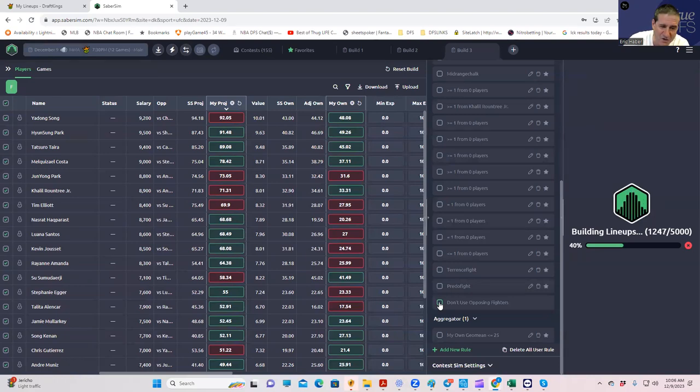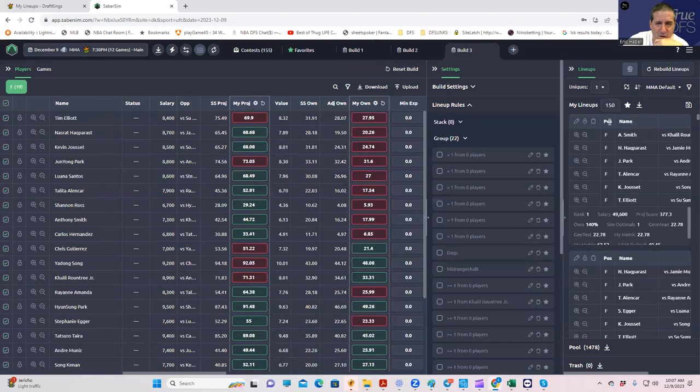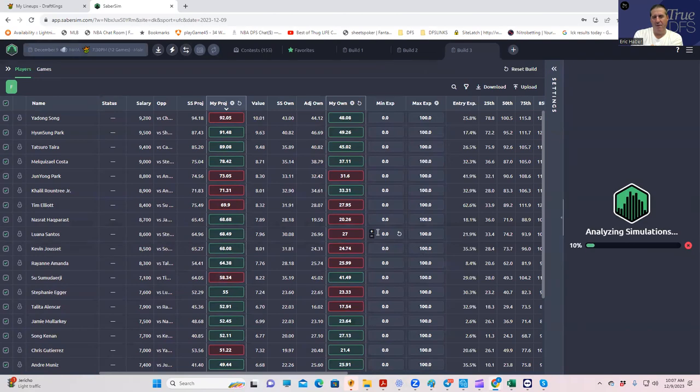With an 11-fight card, allowing opposing fighters could be optimal, but this is an interesting decision. Those fights don't often get there, and allowing it means putting a lot of faith in the algorithm to simulate results where both fighters score. I'm not 100% convinced it handles that well, so I'm going to rebuild with 'don't use opposing fighters' checked. I can always force in stacks after the fact if I want. I'll pause while the build runs — it'll be a few minutes.